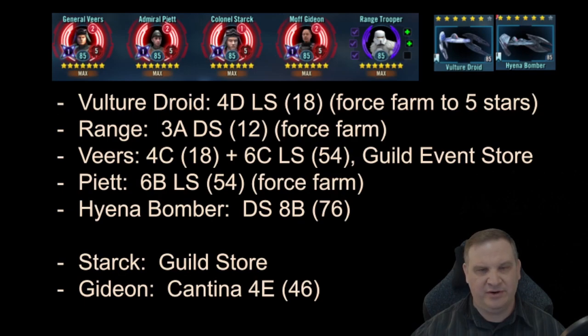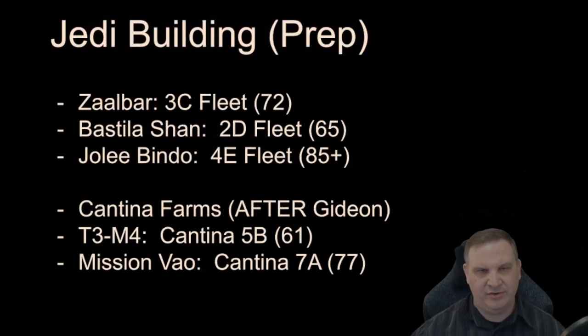We have to get these characters to 7 stars as soon as we can. For the purposes of this guide, I'm building it as if Piet's going to be a double drop — he's not as of recording, but pretty soon he should be a 2 shard drop. Stark we're getting out of the Guild Store. Gideon has a node, but we're getting him out of the Cantina to lighten the load on light side and dark side energy. During this phase, our fleet energy is already going into the requirements for Jedi Knight Revan — that leaves fleet energy to work on Zalbar, Bastila Shan, and eventually Jolie Bindo.